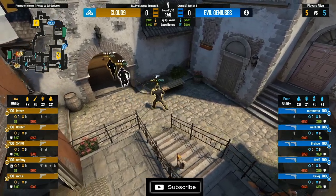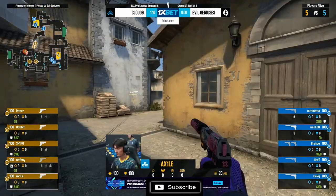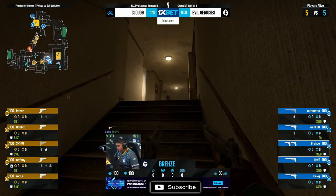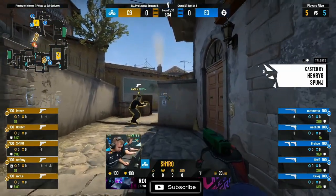A little note here — Cloud9 have opted to start on the T side of their opponent's map pick. That's a bold statement, isn't it? You don't see that every day. First map of the tournament, why not? Set the pace, get stuck in. And that's exactly what they're doing towards Banana now. Axel and Shiro just feeling out the proximity of the area, detecting any CTs on the other side.